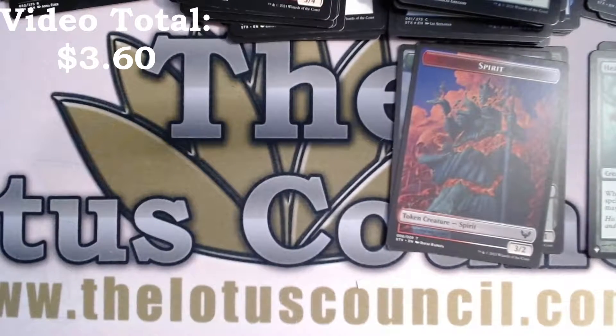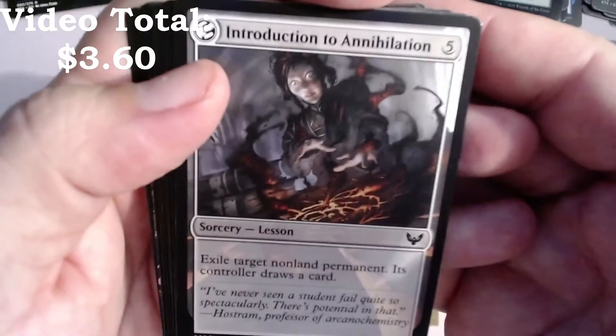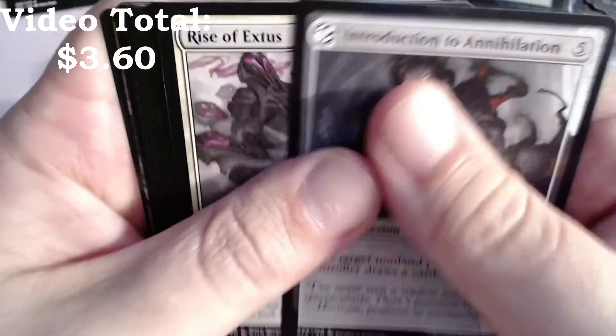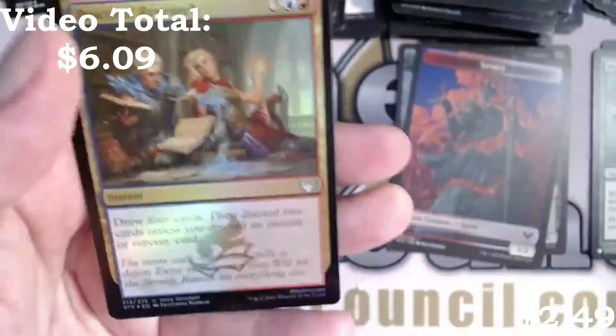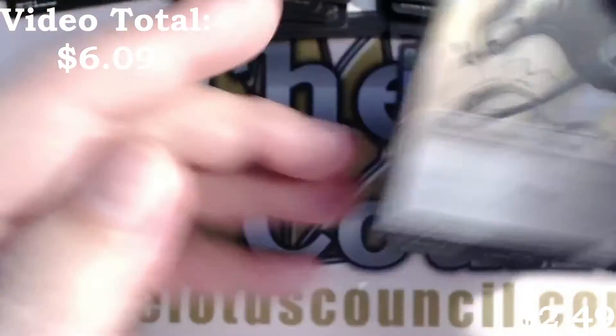We haven't had one mythic yet. I think we jinx ourselves with that first box. Rise of Extus. Stone Binder's Familiar, Verdant Mastery — Crux of Fate, there's a mythic, hello! Practical Research foil and an Inkling token.